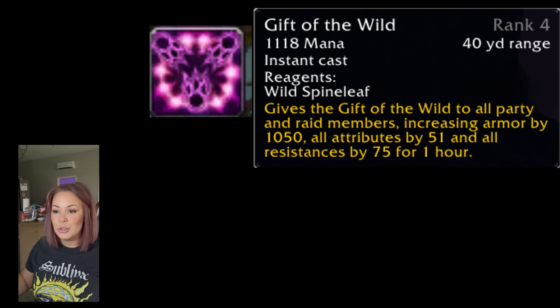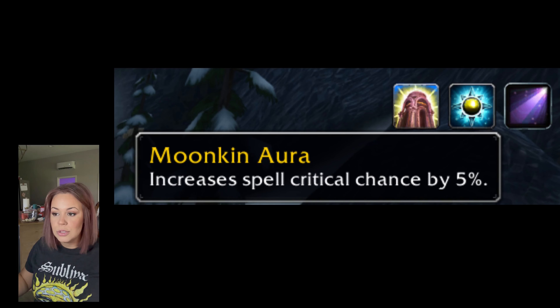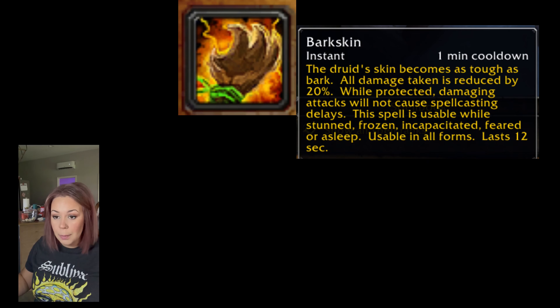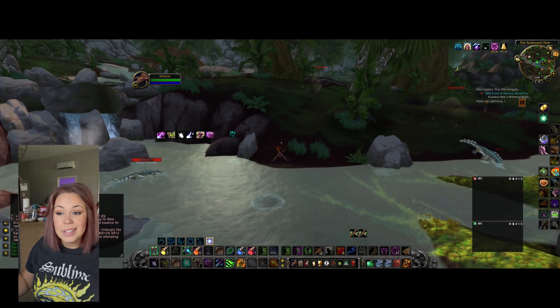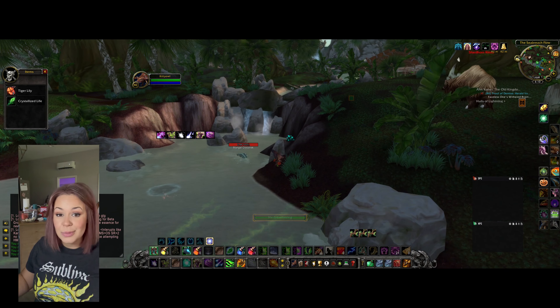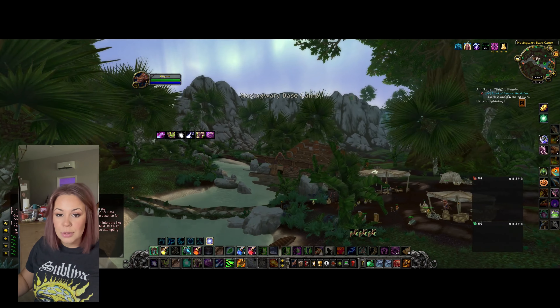Gift of the Wild is a huge buff for the raid. Next is Faerie Fire — decreases armor by 5%, a huge debuff. We've got Moonkin Aura, which increases spell crit by 5% and regenerates 2% of your total mana for each spell crit. We've got Barkskin, which is a really great defensive spell. I use mine all the time because you will pull aggro. Also, Flight Form is super fun, especially if you're an Herbalist — it's the best when it comes to farming herbs since you don't have to get out of form to pick them.